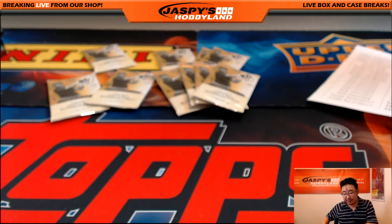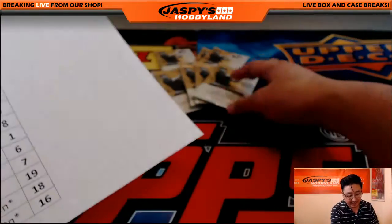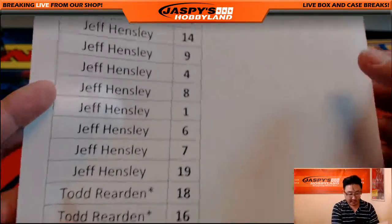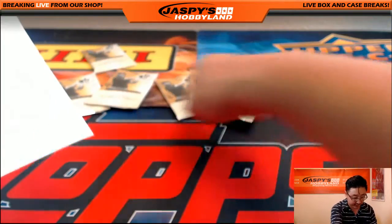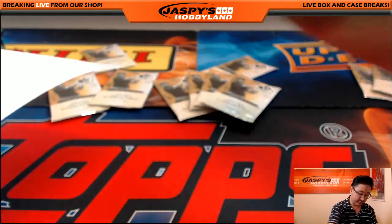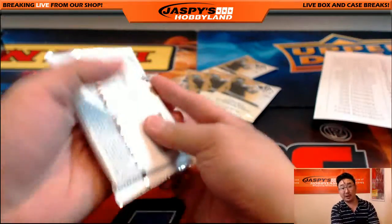Alright, Jeff, you have a bunch of packs here. Just by process of elimination, Todd, you have pack 18 and 16 — I'll set those aside for Todd. And so Jeff, all the rest are yours: there's 14, 9, 4, 8, 1, 6, 7, and 19. Good luck, Jeff.